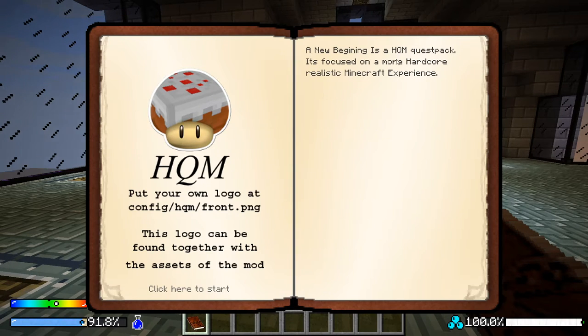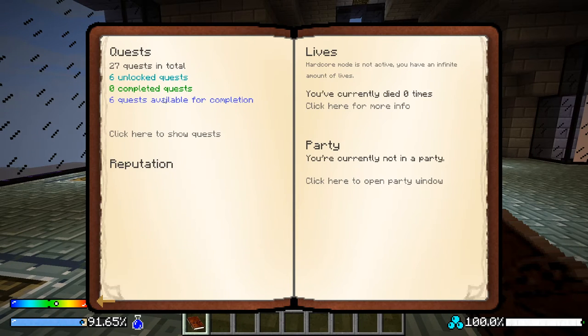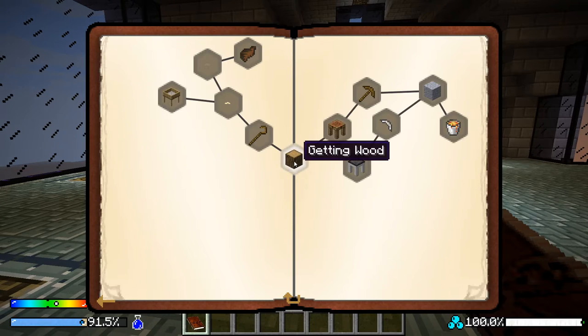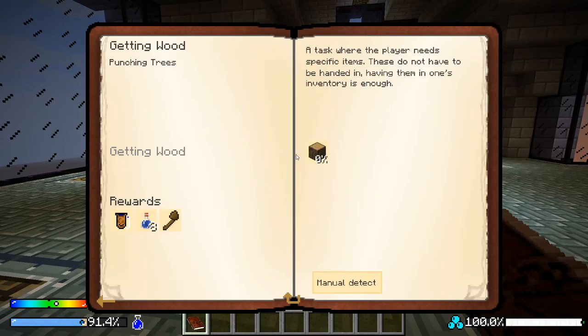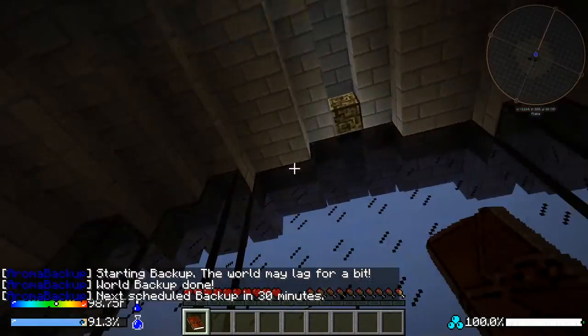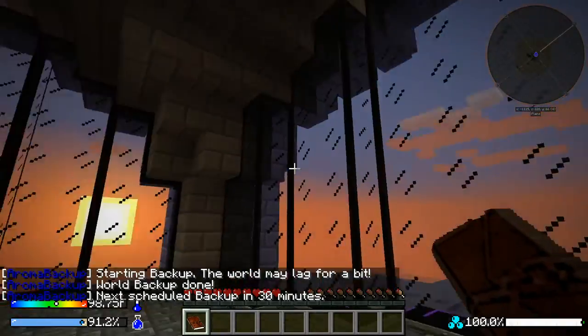A New Beginning is a quest pack focused on a more hardcore, realistic Minecraft experience. The first thing we need to do is get wood — go punch a tree. But there's no wood in here, so how do we get out?